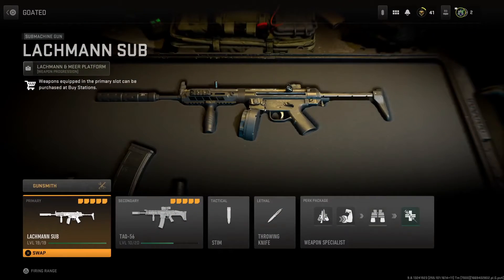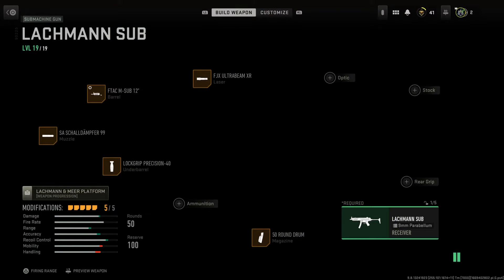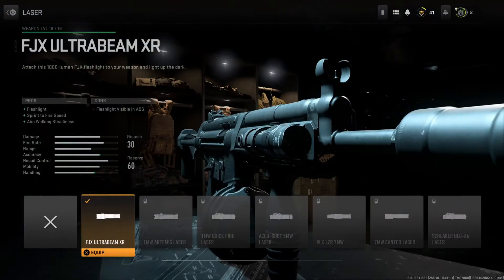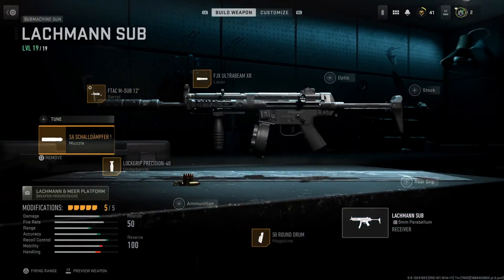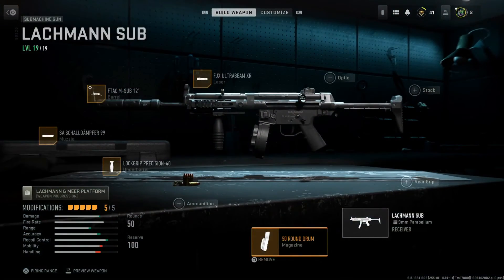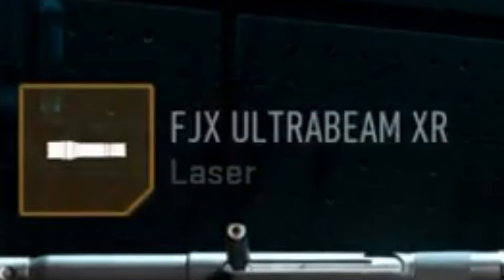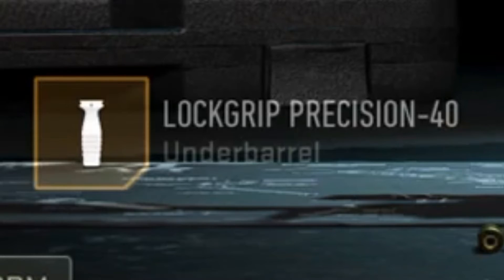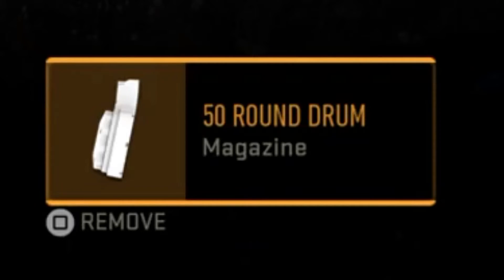Here's my loadout — you do not need to have any of the other guns leveled up, which is a great thing. These all come from having the Lockman Sub levels. Here's the loadout: you've got the FJX Ultra Beam XR for your laser, for your barrel the F-Tac M-Sub 12, for your muzzle you have the Sh-Mul Dump for 99, and for your underbarrel you have the Lock Grip Precision 40.